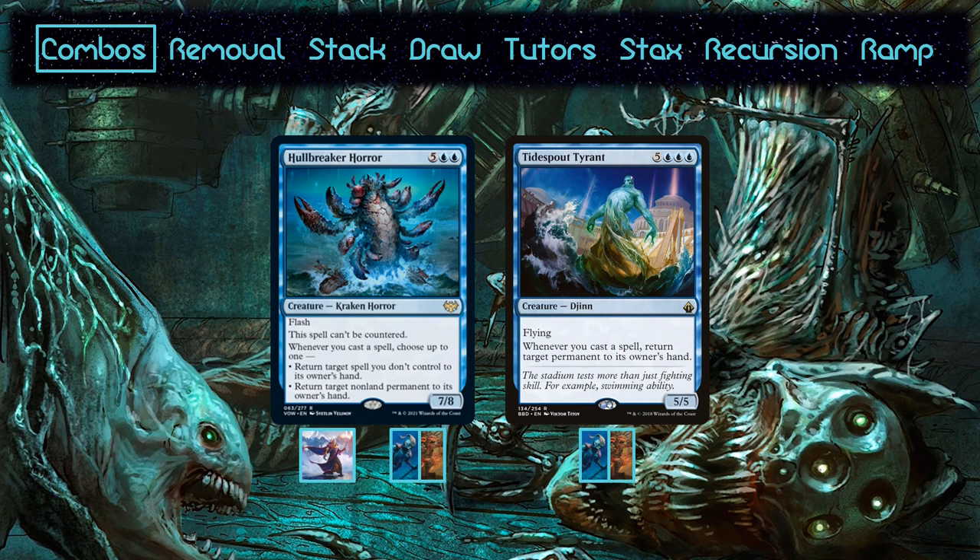Mono Blue only has a few copies of the polymorph effect, but getting access to red gives quite a few more copies, one of which can be cast multiple times. As a result, Tyrant is cut from Urza but still makes it into Thras and Roger. Redundancy would be the only other argument for Tyrant's inclusion, but Urza being an outlet for colorless mana allows it to run a variety of other combos that the deck can pivot to.